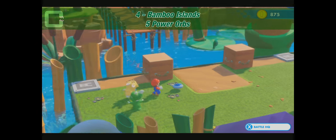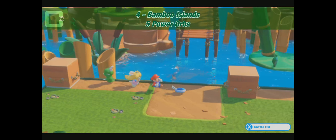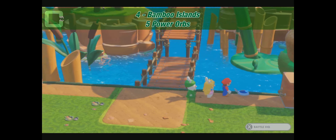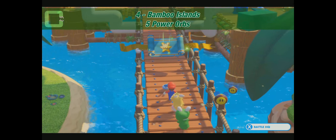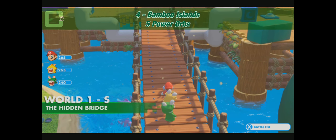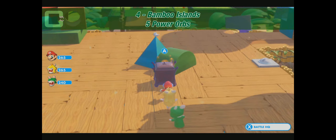Five power orbs. This is the hidden area. When you continue, you see those two wooden blocks — use the Move ability that you get at the end of World 1. Then you can go to the hidden area and get that chest with five power orbs right in the center.